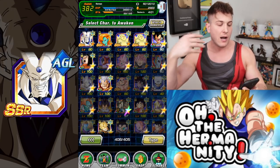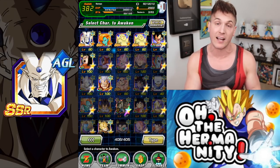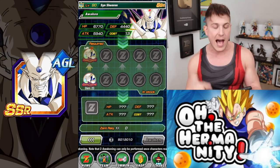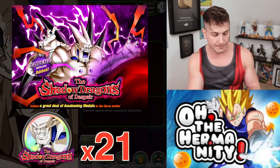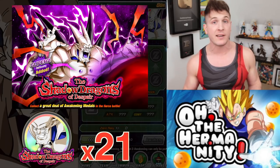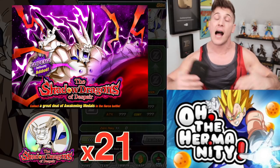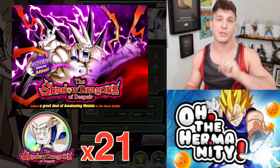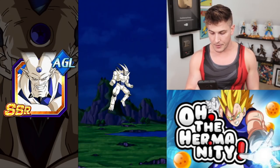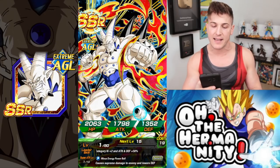But once you level him up from SR to SSR, the first thing you have to do is go into training and max out his level. Mine's already maxed out at level 80, so I can actually awaken him. In order to awaken him, you have to do Omega Shenron's event. His event gives you this medal right here — the Shadow Dragons of Despair — and you need 21 of those medals. The event isn't hard; I actually clear it most of the time with my super strength team. If you want me to make a video showing how to clear the event, leave a comment below. Now I'm going to dock and awaken him right now. Now he has been docked and awakened and he is now in his SSR form.